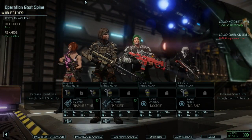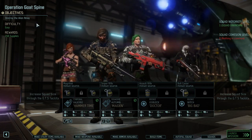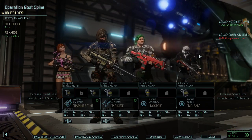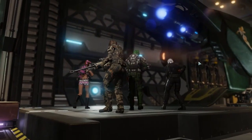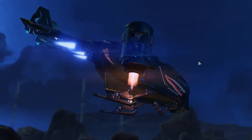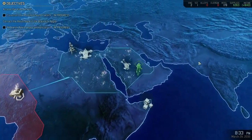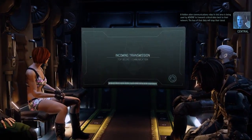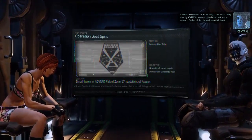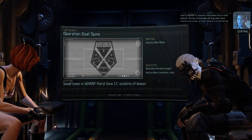Hello and welcome back for Operation Goat Spy. We're heading out to destroy an alien relay. We can get some supplies but that's not the reason we're going for this — we're trying to counter a dark event which will double the intel costs for everything, which is really bad because I've currently made contact with Nowhere, so I have a lot of intel I need to spend. A hidden alien communications relay in this area is being used by ADVENT to transmit critical data back to their network. The loss of that data will stop their latest project in its tracks.